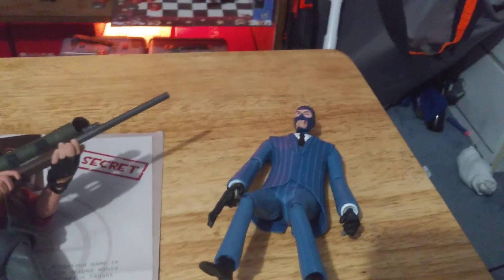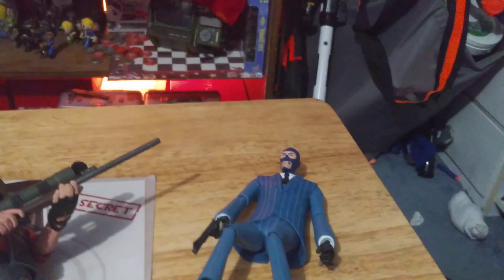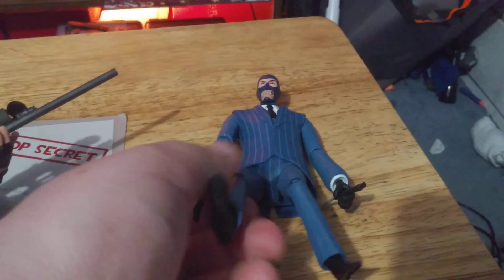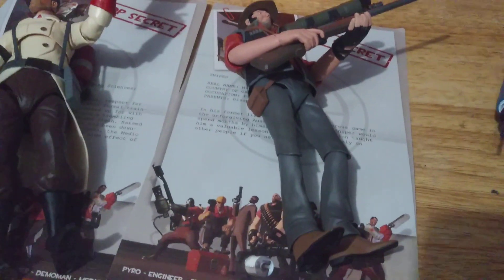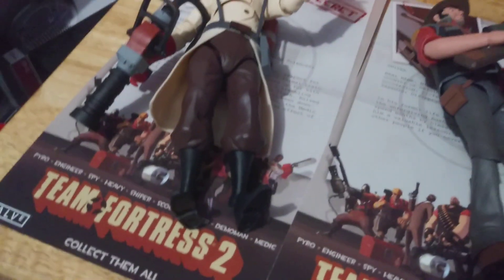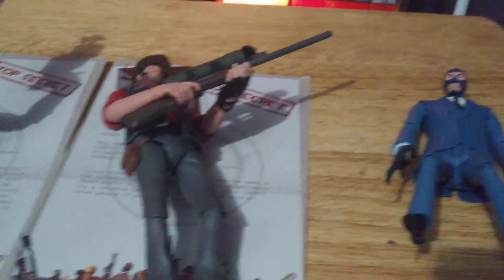I'm not planning to resell these anytime soon. Spy won't move much in the arm, but his legs are super poseable — he's got super limber knees. He's actually one of the best ones to have sit, because I tried to make Sniper and even Scout sit and both of them just wanted to topple over. I haven't tried with Medic because Medic's legs apparently have problems, so I'm not going to attempt it. So overall, what are my feelings about these? I mean, I cared about them enough to do a video.